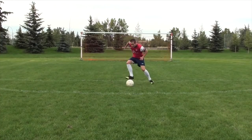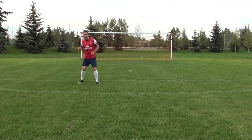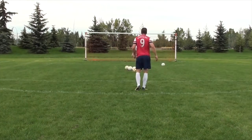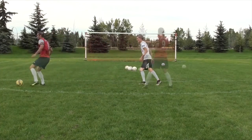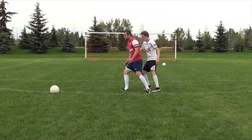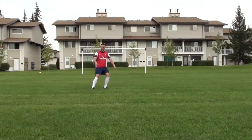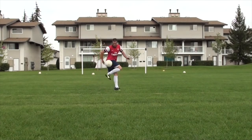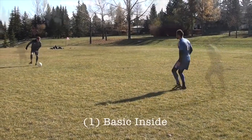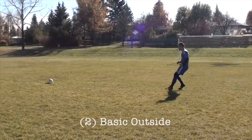Whenever possible, you do not want to stop the ball dead at your feet. You want to take a positive first touch into space — this is going to allow you to play much quicker, attack with speed, and keep possession of the ball. When dealing with a defender, try to beat them with your first touch rather than stopping the ball dead. You can also protect the ball, but think about taking the ball away from the defender with your first touch. When dealing with long balls, it's all about reading the flight of the ball — be light on your toes and anticipate the ball, try to get your body in front of it. The best soccer players are great passers and great playmakers.